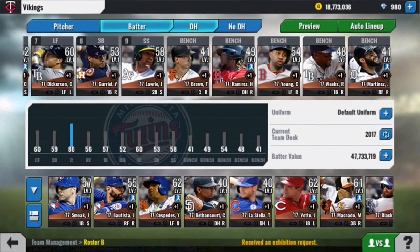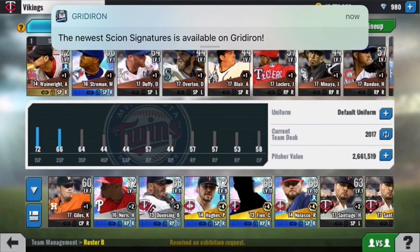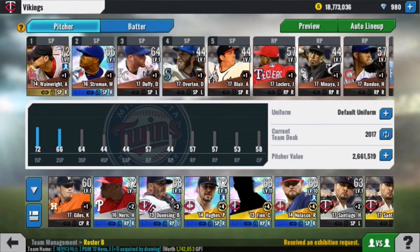If you guys enjoyed the Draft Champions concept and liked this new style, smash the like button. Comment that I'm an idiot because I messed up recording the drafts of Wainwright and Stroman. Subscribe if you're new for more MLB Perfect Inning Live content. But I'm G — thank you guys so much for watching. Until next time, which should be tomorrow for the gameplay of this Draft Champions, where I'll put Adam Wainwright on the line because he's worth $2 million — more than my entire roster from last time. So Adam Wainwright on the line if I lose. Anyways, thank you guys so much for watching. Until next time, and as always, peace out.